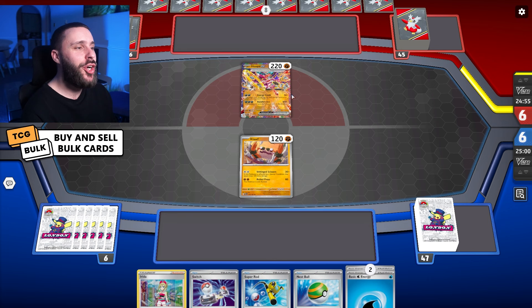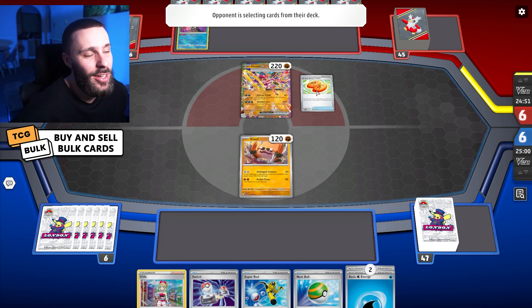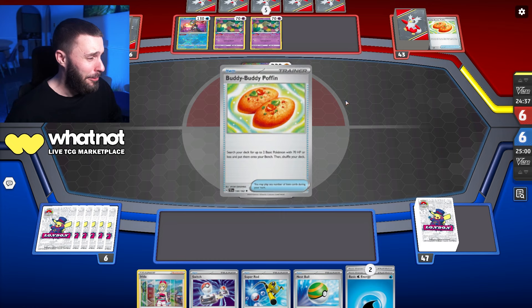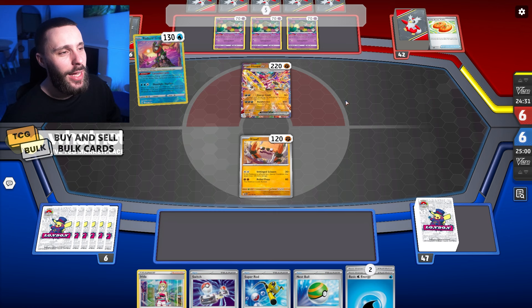The Hoopa — I've seen it a little bit on the ladder now. It's kind of a tech card to deal with the Iron Hands, because I'm assuming we're playing Lost Box here. The Hoopa's actually really good because the Hands accelerate a ton of energy into play, then you just energy crush it and delete it. When I've played Hands, I just see a Hoopa drop — I'm like, what the hell just happened?